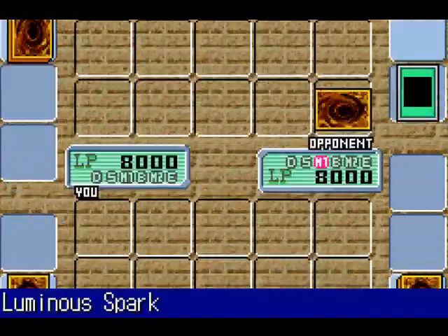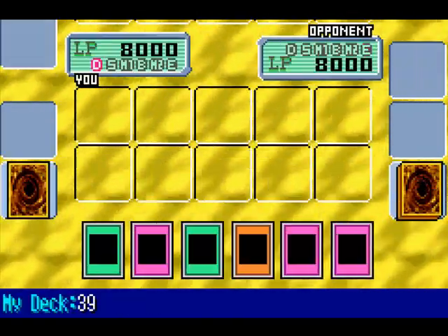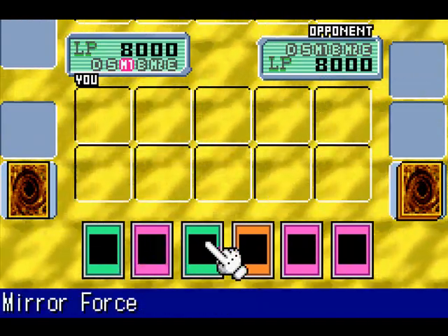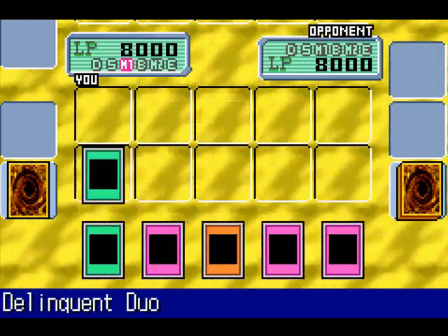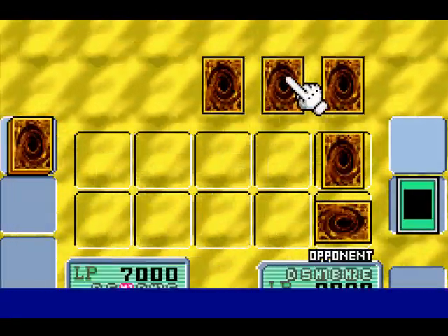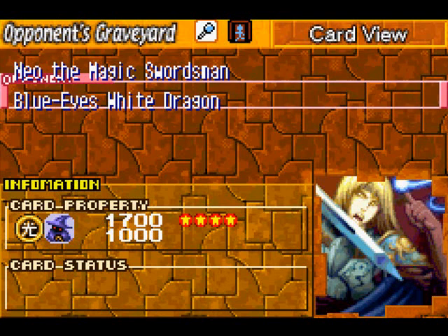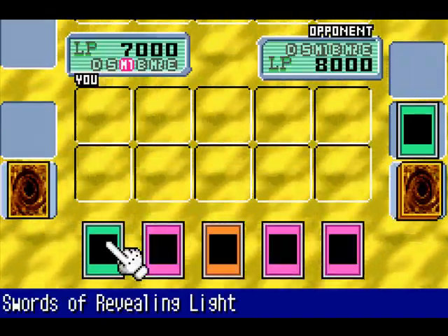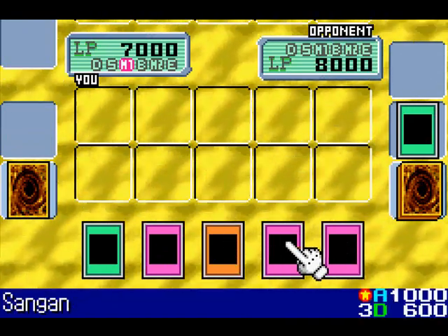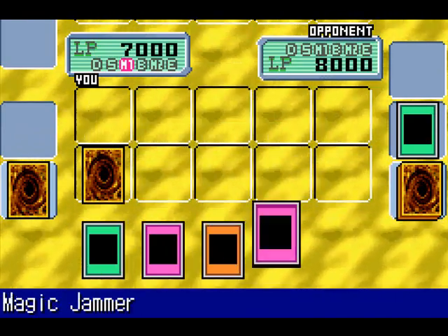Alright, let's get this started, shall we? Of course, she starts out with a Spark, a.k.a. Luminous Spark. I'll play Delinquent Duo first — take out two cards. Which ones? Neo the Magic Swordsman and Blue Eyes White Dragon. Perfect. I'm going to set this face down as well as this.